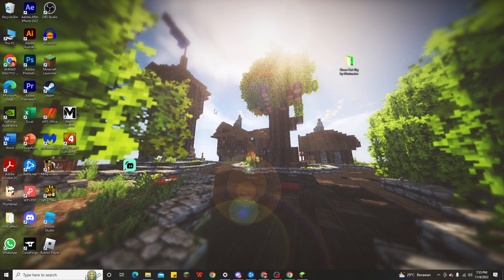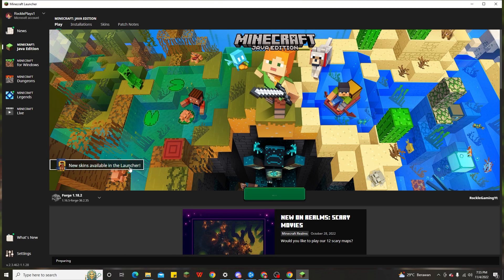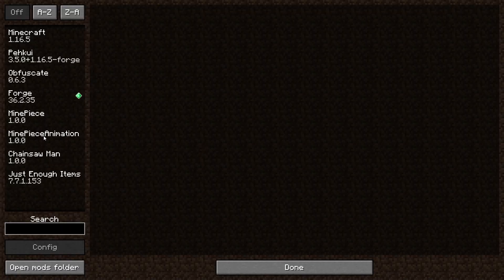Once you've installed the Minecraft One Piece mod, open the Minecraft launcher. Make sure you already have the Forge version for 1.16.5 installed — for example, I already have Forge for 1.16.5. After that, click Play and wait a couple of minutes or seconds for Minecraft to open with the One Piece mod.